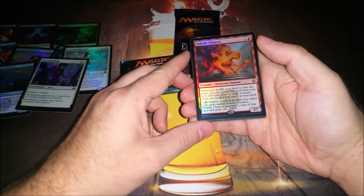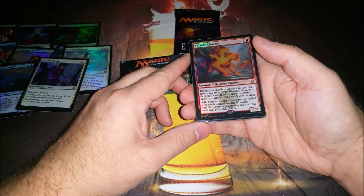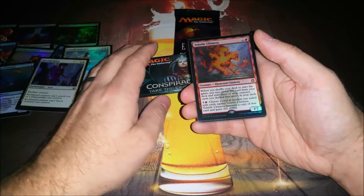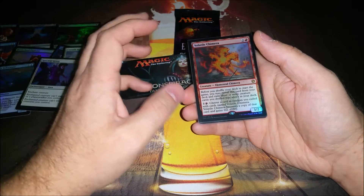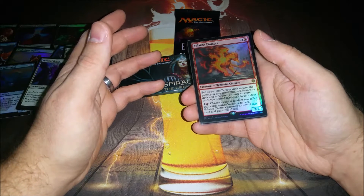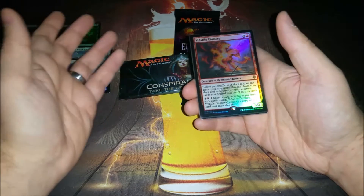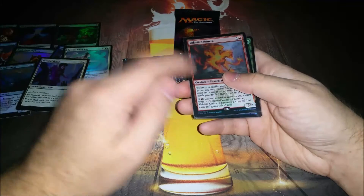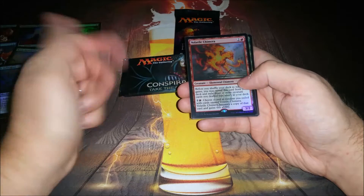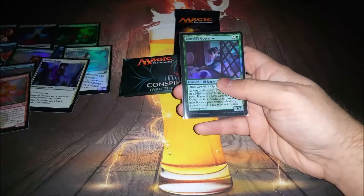Volatile Chimera — this is one I'm really excited for. You get to exile three or more creature cards you drafted that aren't in your deck. Then for two mana once this guy comes out, you choose one of those at random and it becomes a copy of that card, retaining this ability. That's just crazy — if you exile Progenitus and pay two mana, it's a 10/10 with protection from everything. Should be some fun times. It's just a 3/2 for three, which isn't the worst, but drafting a bunch of off-color bomb creatures to turn this into them seems really fun.